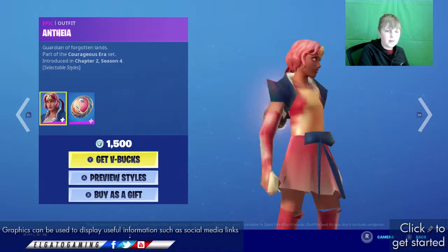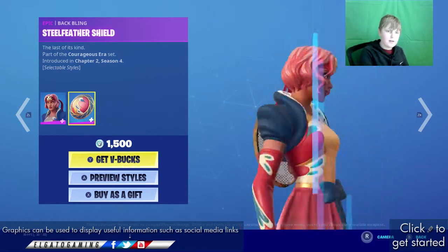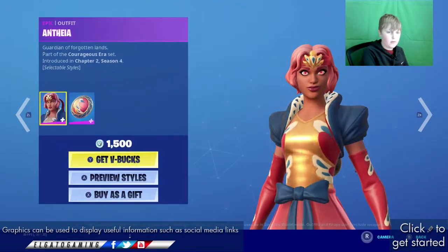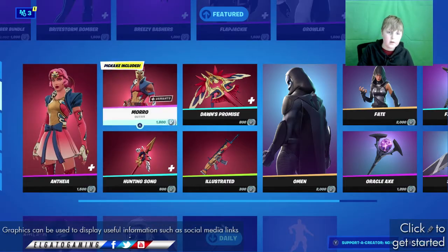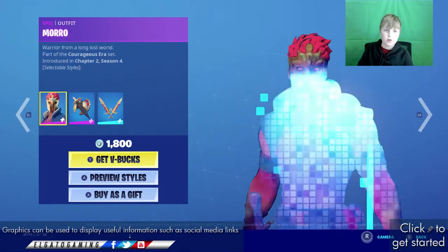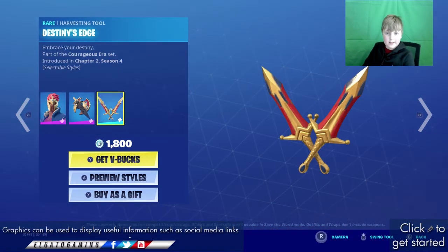Athena is back with a back bling — stealth for a shield. Now they've got a comic animated style version. Morr villages is back with a back bling, Vanquished Oath, and the Destiny Edge.